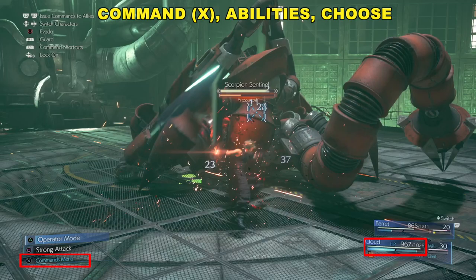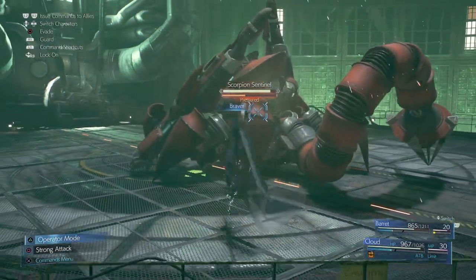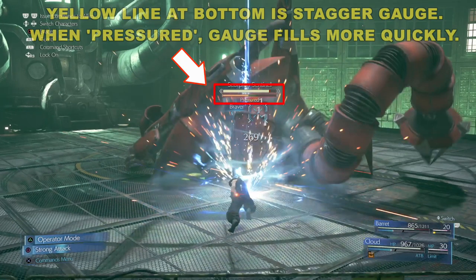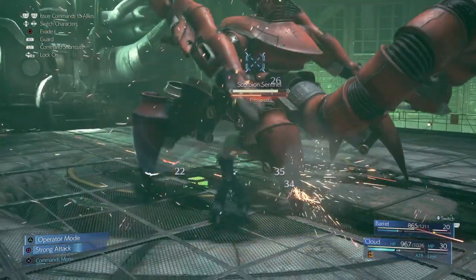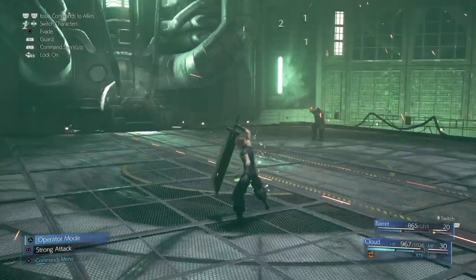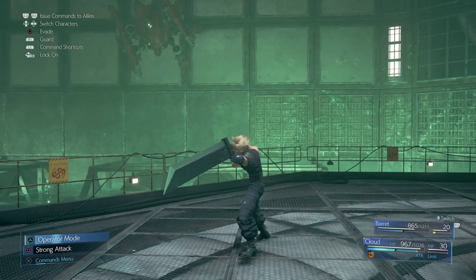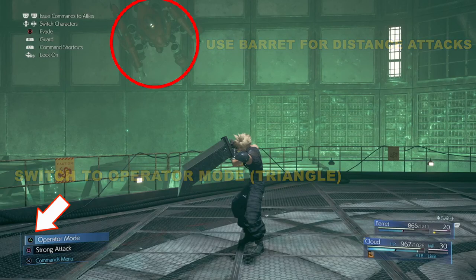You can see the ATB meter is built up, so when that happens, go ahead and use one of your abilities. That yellow line at the bottom is our stagger gauge, and that's really important. When it says 'pressured' at the bottom, that means we've sort of staggered it a little bit and it's more susceptible, so you just have to unleash — basically stick to Punisher mode and unleash as much damage as possible.